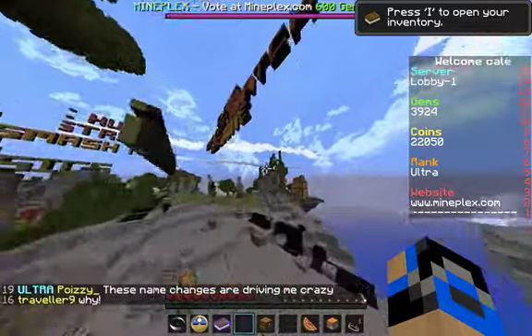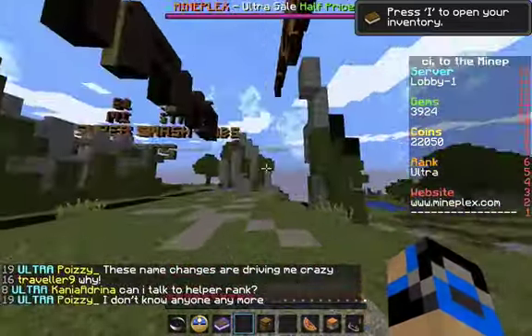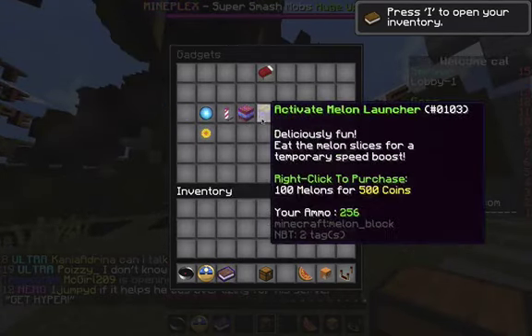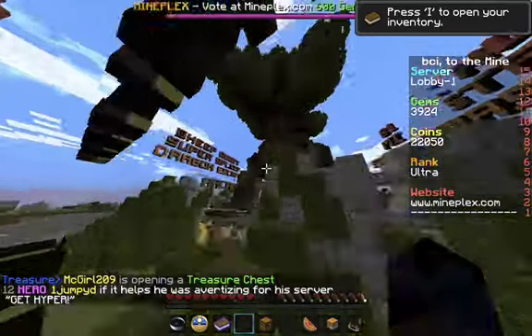If it is a glitch, you're not gonna need any rank, but you're just gonna need TNT and a coin party bomb. So basically, what you have to do to do this glitch is...